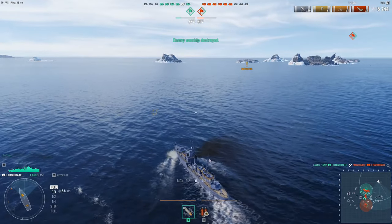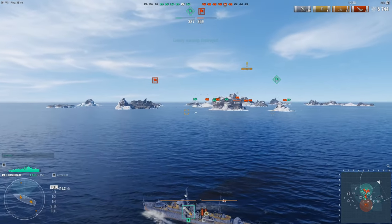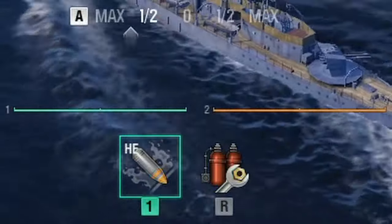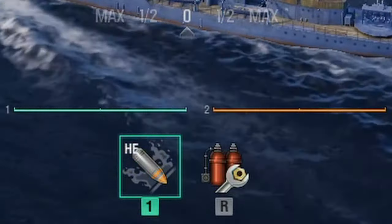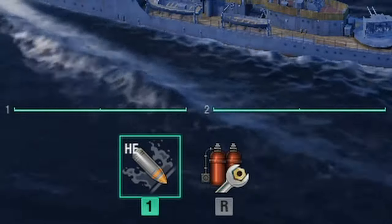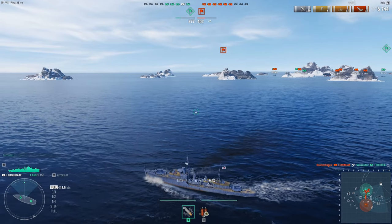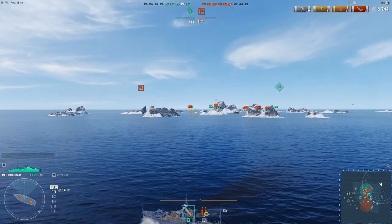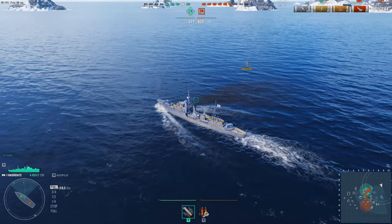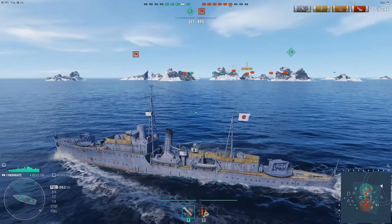Ship destroyed! At the bottom of the screen, the two lines are another indicator for your guns — when the orange cursor goes green, your gun is ready to fire. Below that are your shells: currently high explosive. Later you'll get armor-piercing rounds as well. You can also see two canisters and a wrench — press R to use that as a heal. It addresses continuous damage like flooding or fires on your ship.